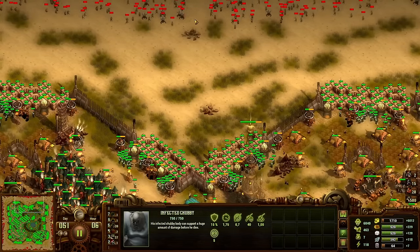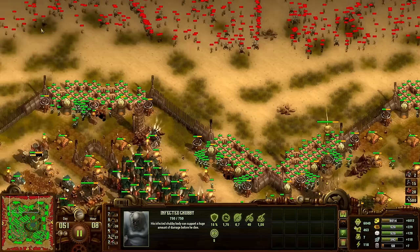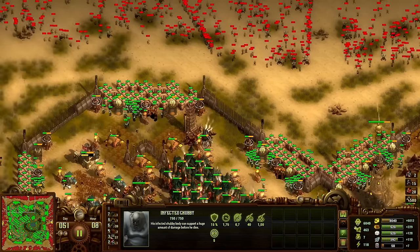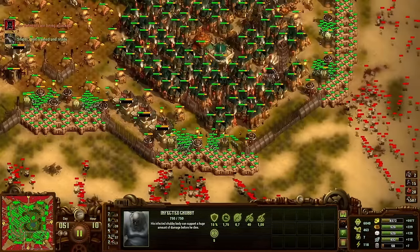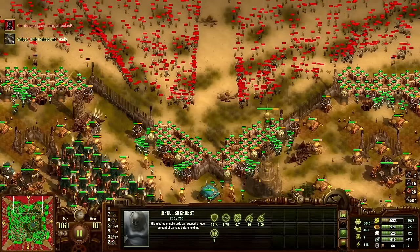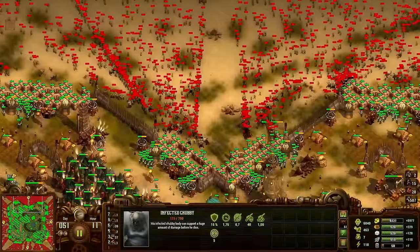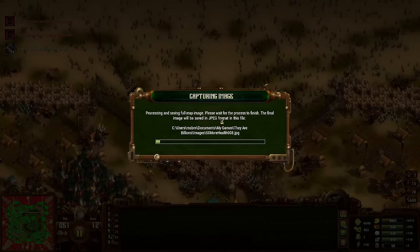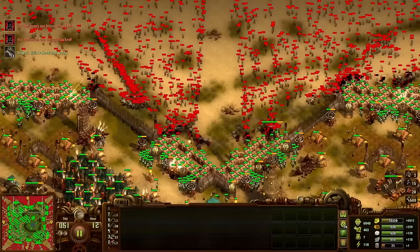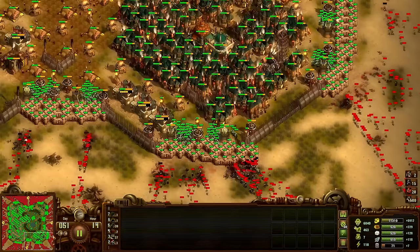Okay, there are some chubbies — do we see spitters? No, I don't see spitters. I think we might have overkilled. I like the look on the minimap though.